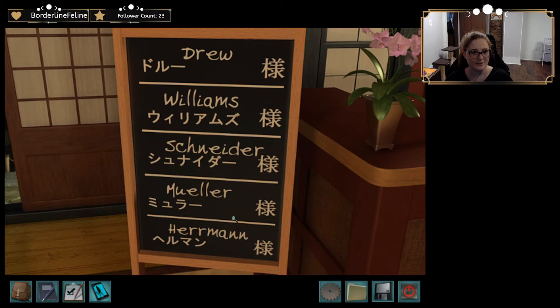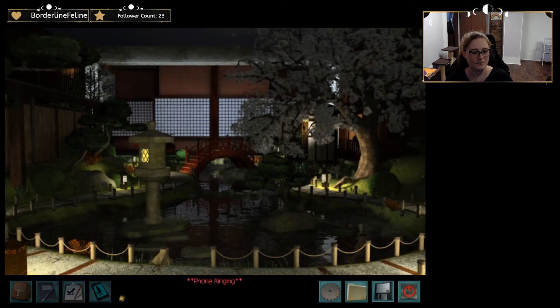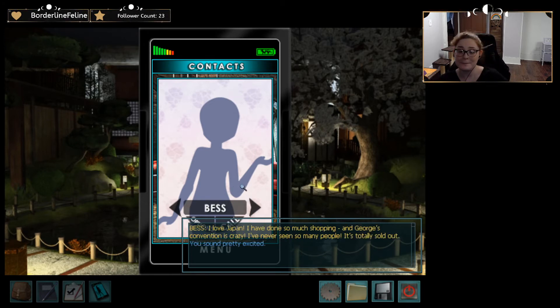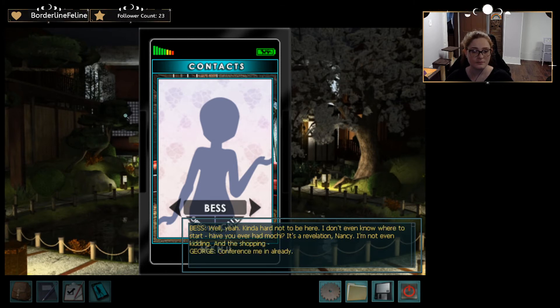Oh look at that — Drew, William, Schneider, Muellern. Someone is calling me! Nancy, you made it! How was your ride? It was pretty good. I love Japan. I have done so much shopping. And George's convention is crazy — I've never seen so many people, it's totally sold out. You sound pretty excited. Well, yeah — kinda hard not to be here. I don't even know where to start. Have you ever had mochi? It's a revelation, Nancy — I'm not even kidding.